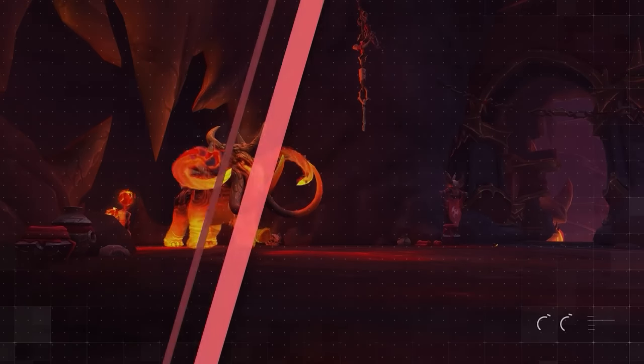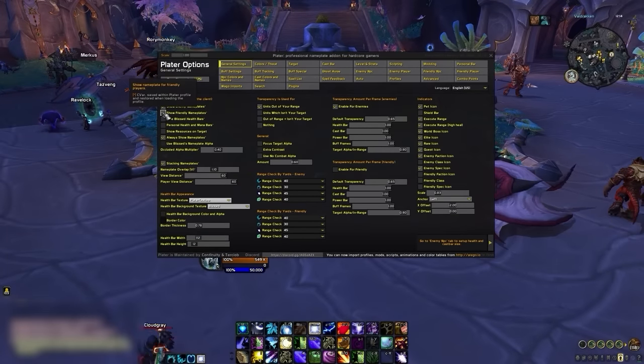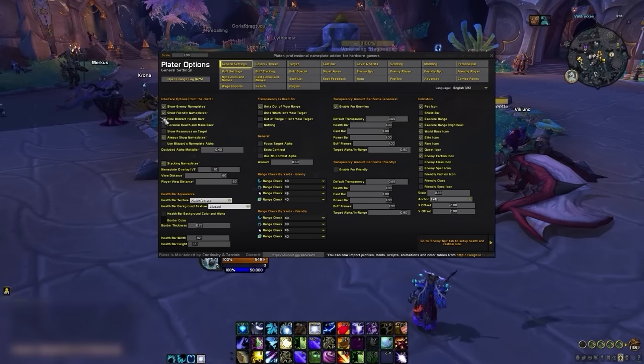Let's get started. Once you have Plater installed, we're going to need to change some basic settings. On the left column under interface options, be sure to disable personal health and mana bars since many class specific weak auras already perform this role. You can also disable friendly nameplates, but this is mostly a matter of preference. If you want to use Plater to track friendly player names, then be sure to check this box to hide blizzard health bars.